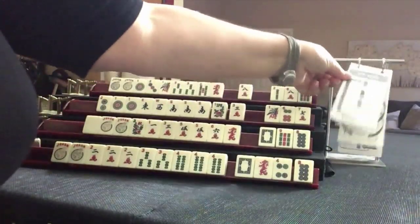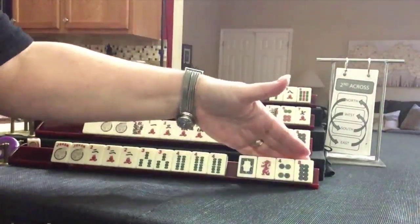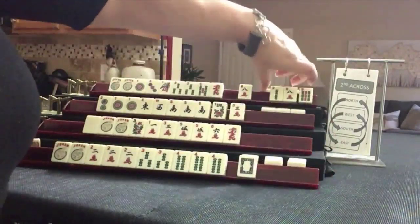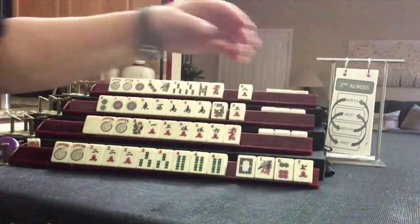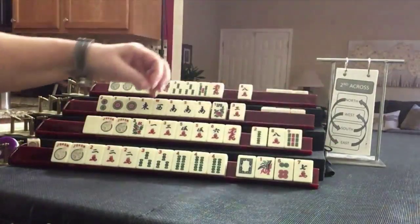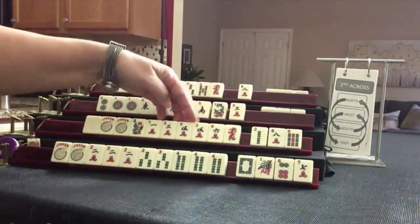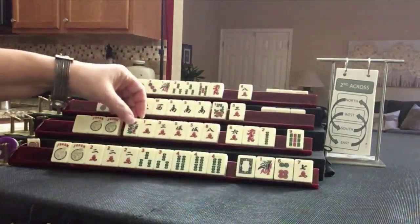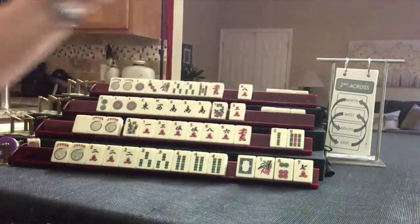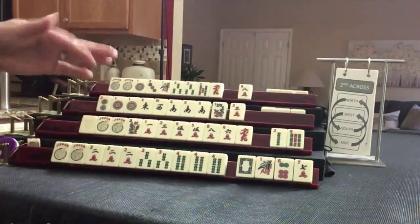Now we're going to go across — this is a little risky. Year tiles: one, two, three, five. No keepers. No keepers. Eight, five, thirteen — that would be an addition hand right there. Maybe addition with all these jokers — we'll see.